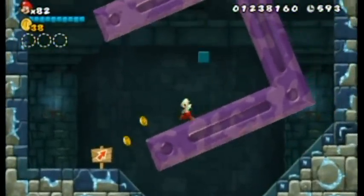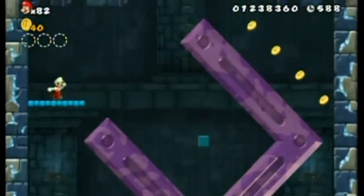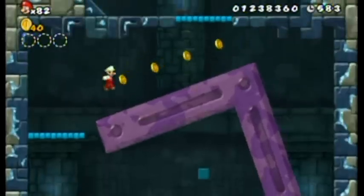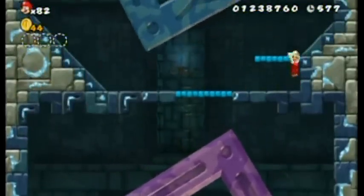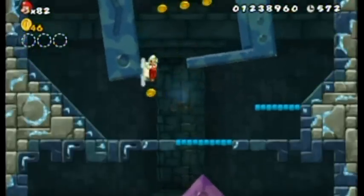So as you can see, we've got these flipping, rocking blocks that appear to be on a center axis, but aren't actually attached to anything. Weird. And that's the gimmick of this castle — these blocks that are all over the place and weird like this. You get the idea.